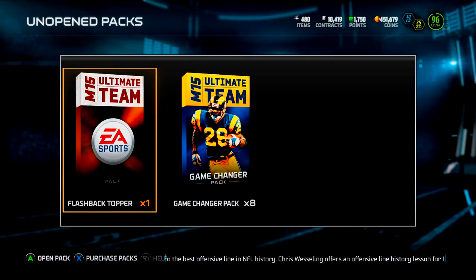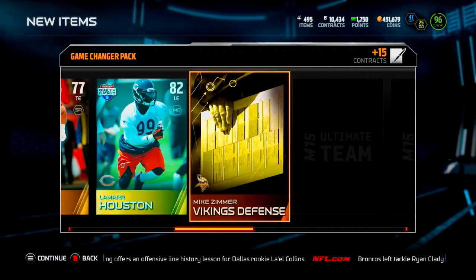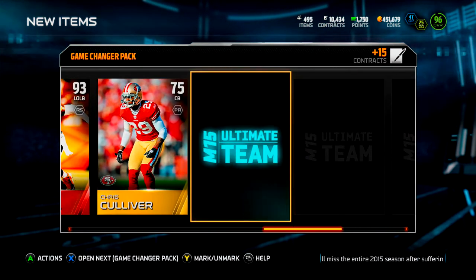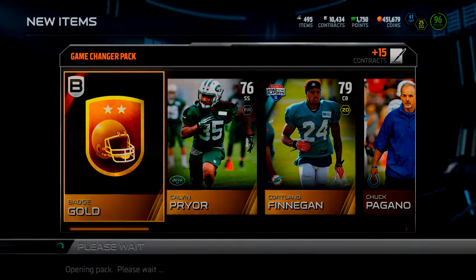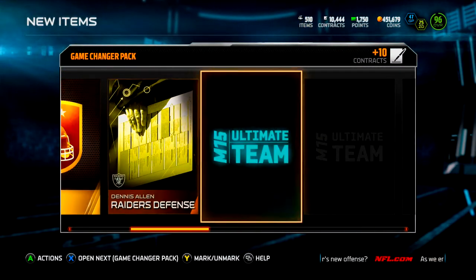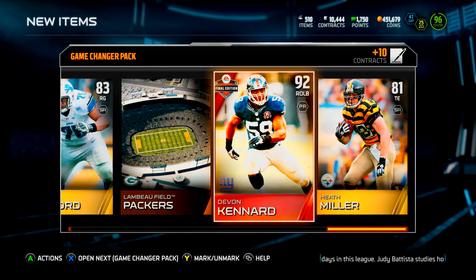I think our last 24-hour card was — it's been since the beginning. It was that Brandon Marshall left outside linebacker — every time I pull that I think it's the actual Brandon Marshall. Okay, that was a bad pack. Rising star... another gold badge.